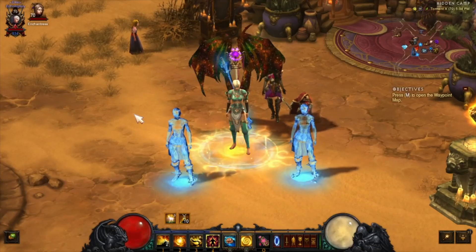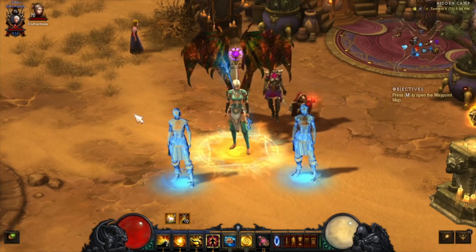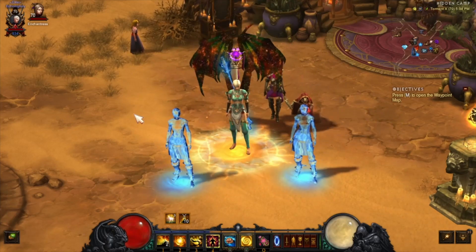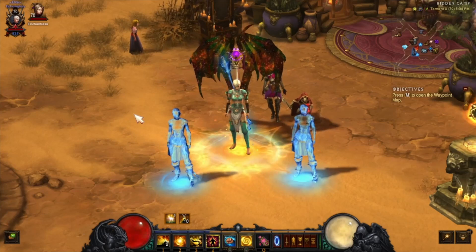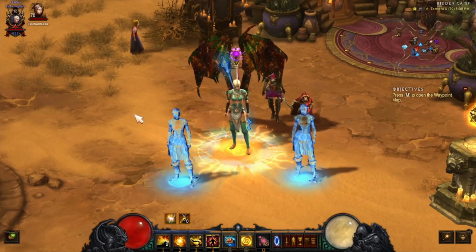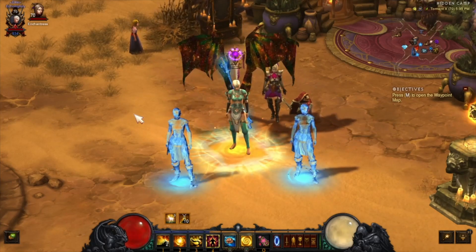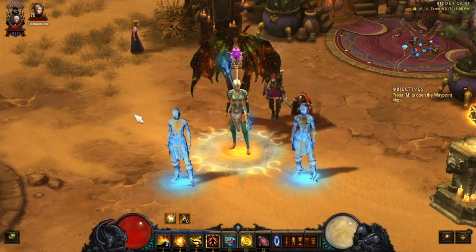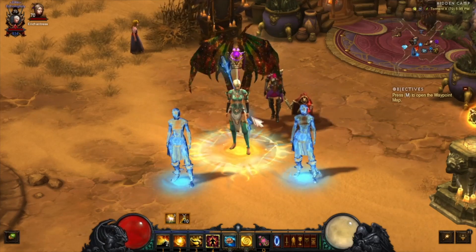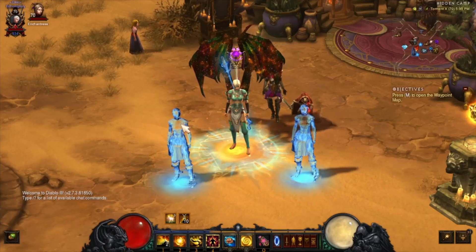This is Raven coming at you in Season 26. In this video I'm going to show you how to master your set dungeon with Inna's set. This is a really good set for this season. The dungeon is not too bad — it's got a few things you definitely need to get it done, but once you get them grouped up you can get your achievement done.